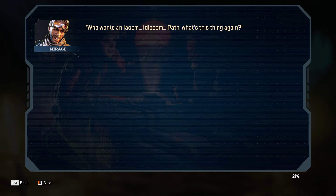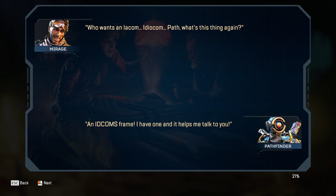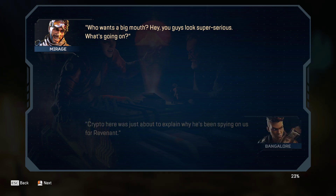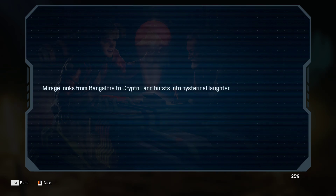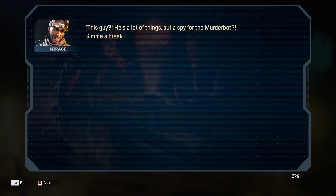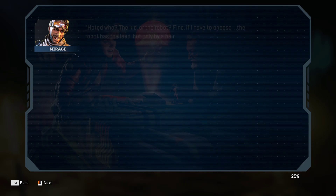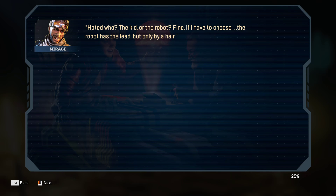"Who wants a lalicom in the idiotic path? What's this thing again?" "An IDICOMS frame. I have one and it helps me talk to you." "Who wants a big mouth?" "Hey, you guys look super serious. What's going on?" "Crypto here was just about to explain why he's been spying on us for Revenant." Mirage looks from Bangalore to Crypto and bursts into hysterical laughter. "This guy, he's a lot of things, but a spy for the murder bot? Give me a break." "You're defending him? I thought you hated him." "Hated who? The kid or the robot?"